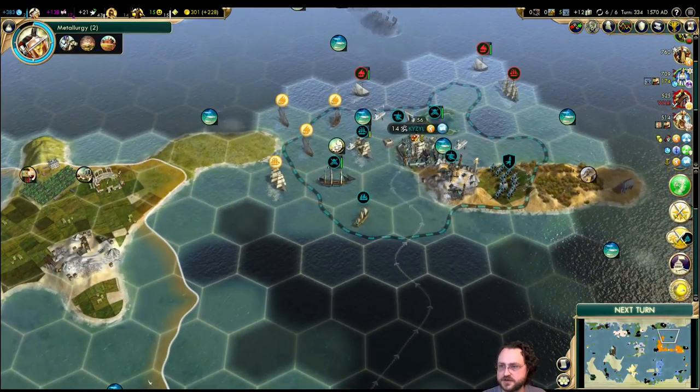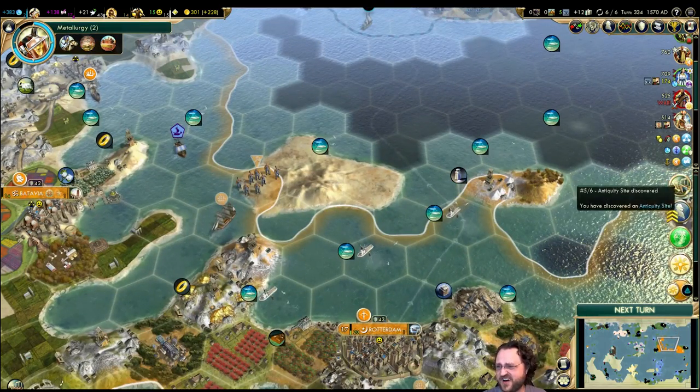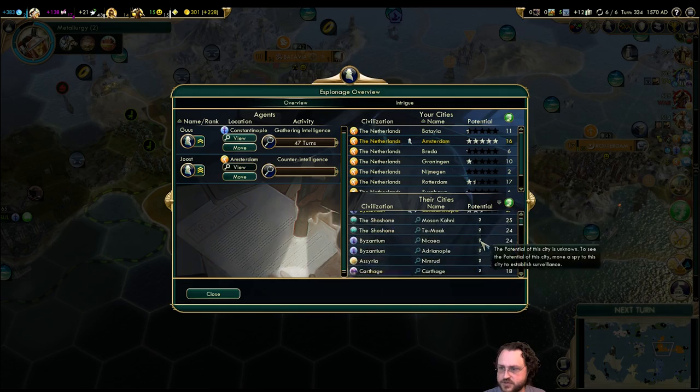What are you possibly going to do — you can't take Kaisal. Well, Kaisal might lose a couple of ships, which doesn't bother me. Antiquity sites — cool! And our spy got promoted. I'm going to move him out of Constantinople because it's going to be hard to do that twice.